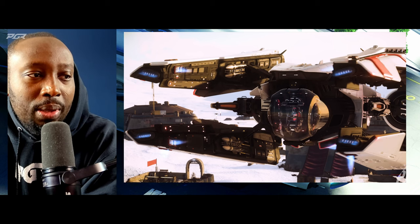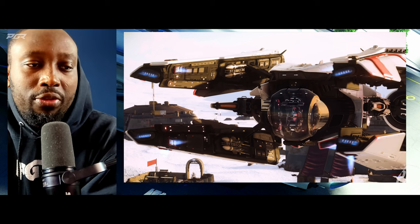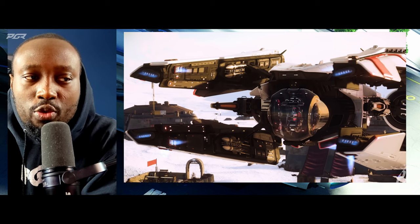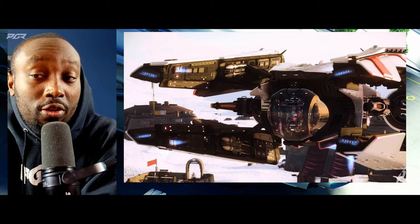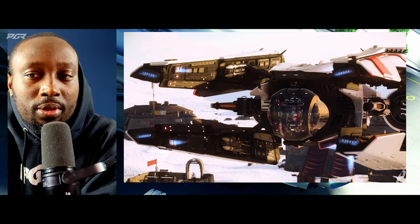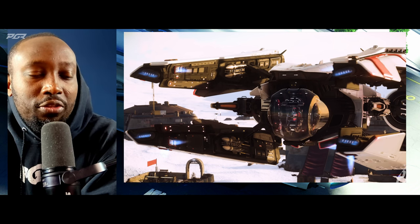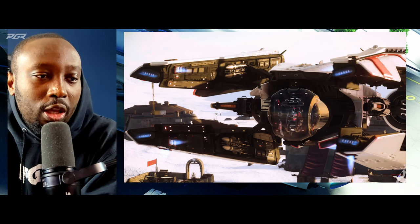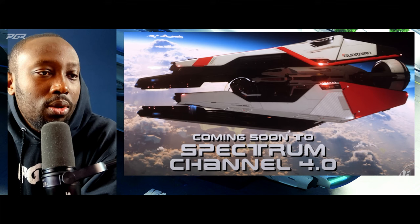The main guns are just those two, but what I like is that the guns are protected by the winglets. Compare that to another heavy fighter like the Hurricane, where the guns are up front and if you ram it or shoot the front you could disable a gun. With the Guardian, the guns are tucked into the ship, so you literally have to take out the winglets before you can even get to them. It seems like it'll keep its guns in most scenarios, which is really nice.